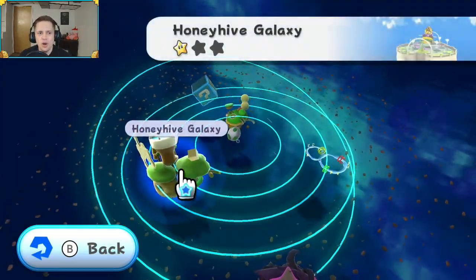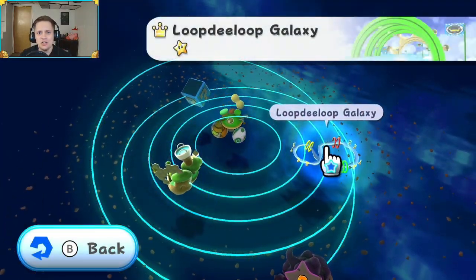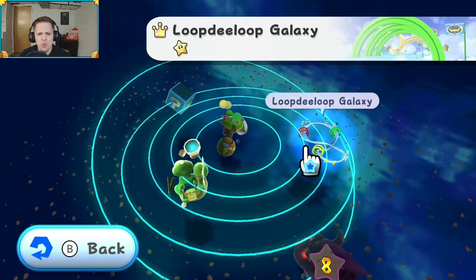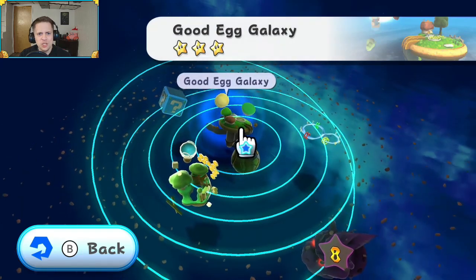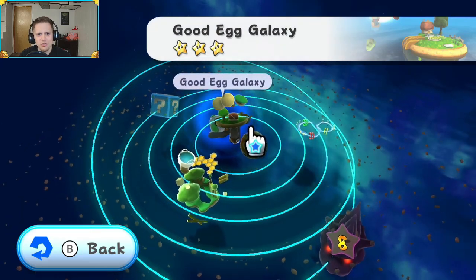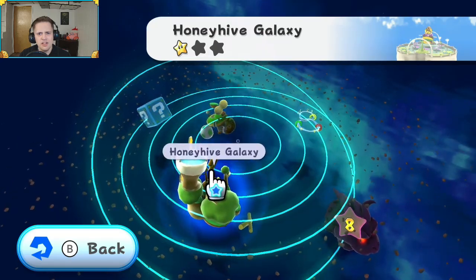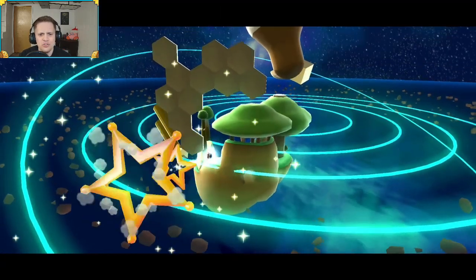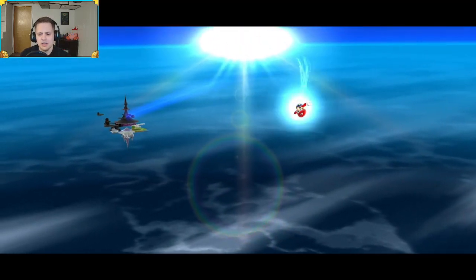So where we left off, we did the loop-de-loop galaxy, which was basically a really fun water slide. We finished up, for the most part until later, the Good Egg Galaxy. So we're gonna jump into the Honey Hive Galaxy and try to get a few more stars and do as much as we can in here.